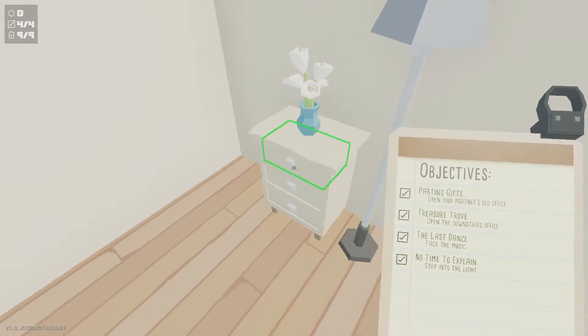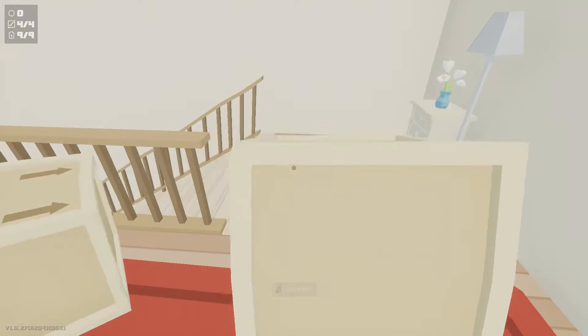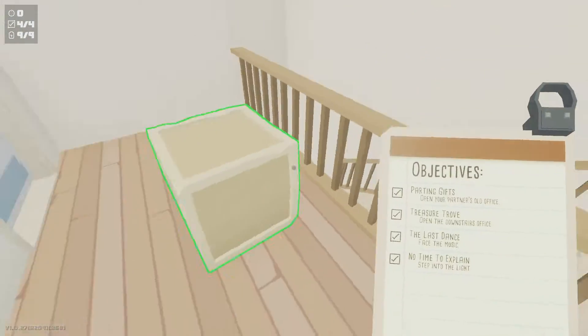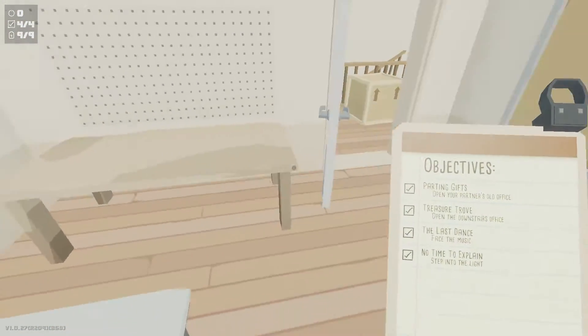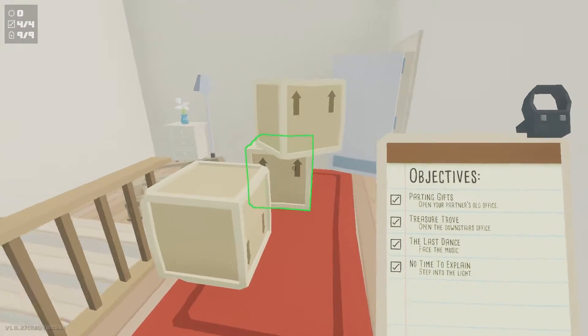There are batteries in here and over there, but we have to get into the office — and the only way to do that is through here. Once you get into the office, that objective unlocks. The reason you want to get in here is because there are upgrades, batteries, all kinds of things in here.